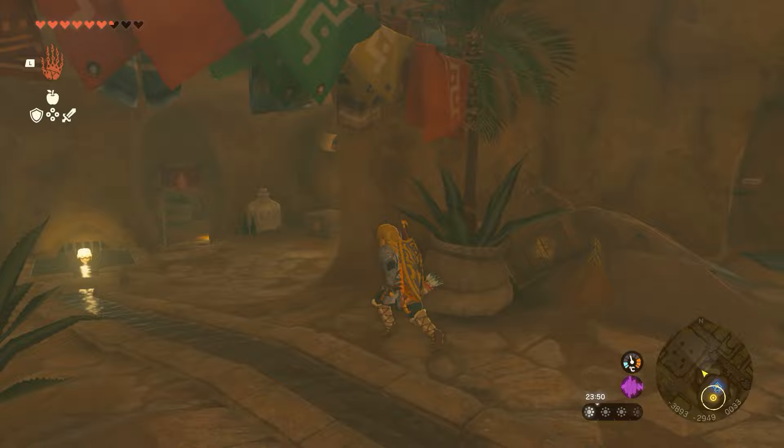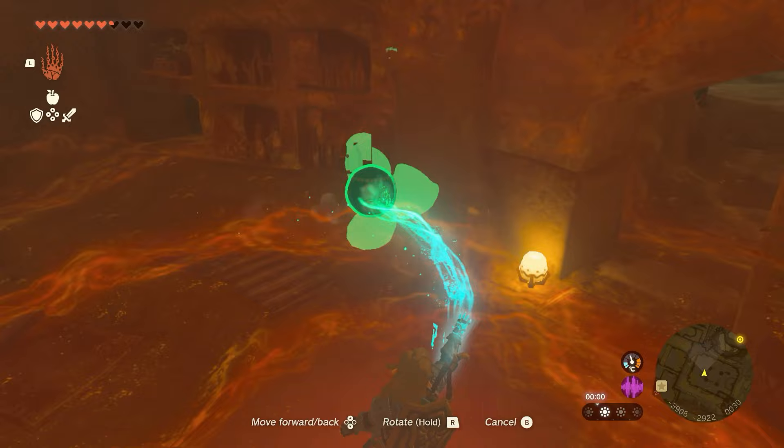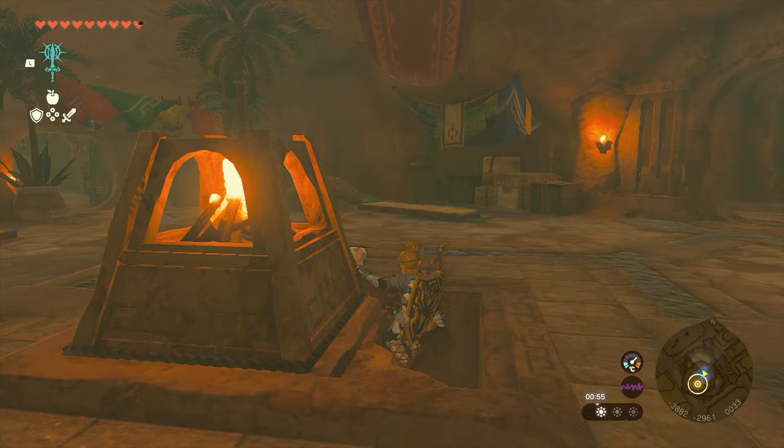Next up we have another one in the underground shelter in Gerudo, and there are a couple down here. For the first one you want to come down to this location here — pass the guy that's locked up in the jail, and around the corner you will have some stuff on the floor, some cushions and whatnot, and you can find the orb just there. Bring that back up to the statue room and on to the next one.